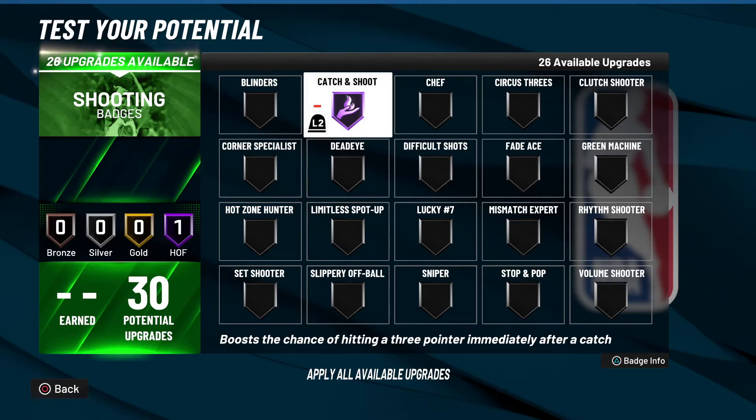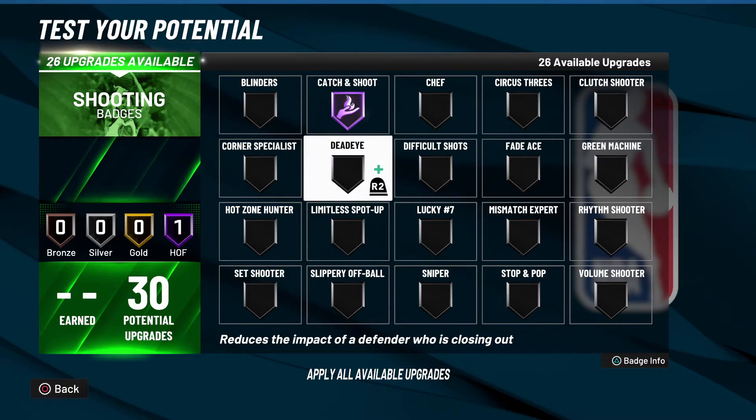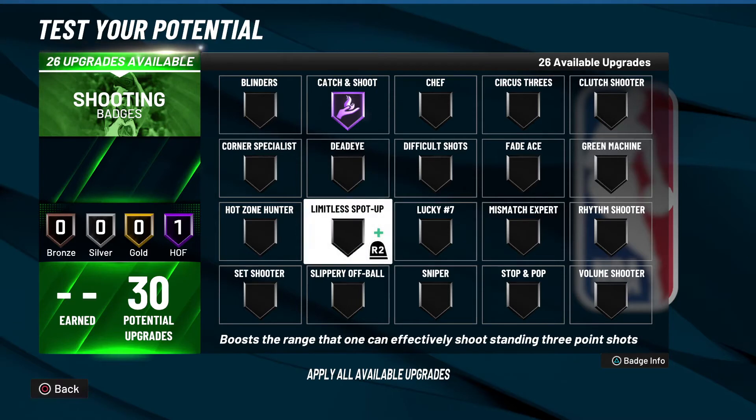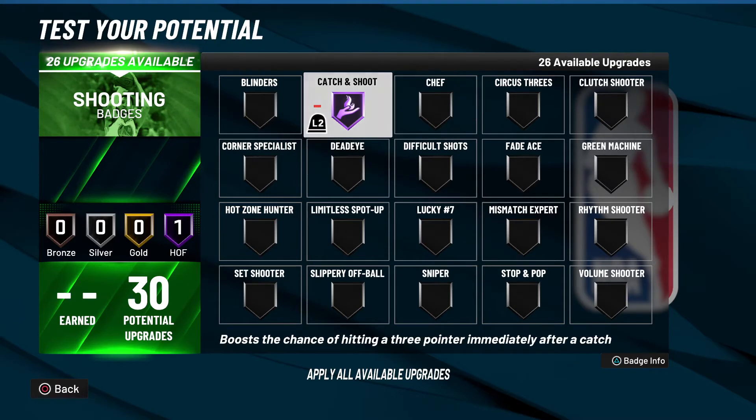It doesn't work for mid-range shots, it does not work for close shots anymore, and it also does not work for deep shots. So if you think you're going to stack Catch and Shoot and Limitless Spot Up, guess again — you're not stacking these two badges. Limitless Spot Up only works by itself, just like Chef only works by itself, and Catch and Shoot works by itself.